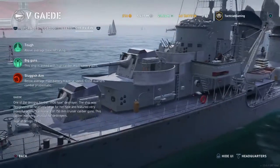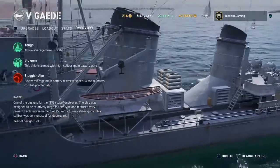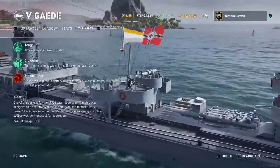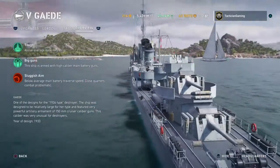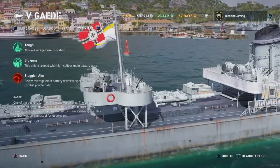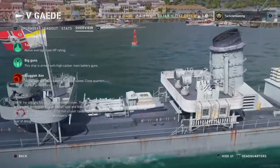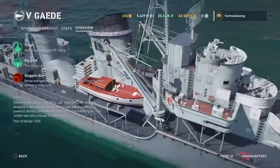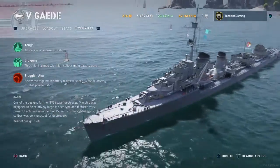Today I've got a fun ship to bring to you: the Tier 5 Destroyer Ernest Gade of the German Kriegsmarine, or the Deutsche Marine, however you want to say it. This is a fun destroyer. It's based on the early prototypes of the Z-Type Destroyers, so if you're used to the higher-tier Z-23 and Z-1 — the Black Moss — you'll get along just fine with Gade.